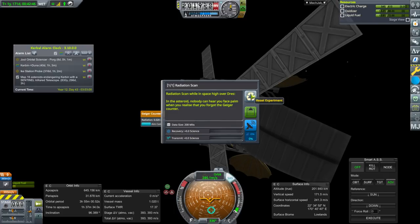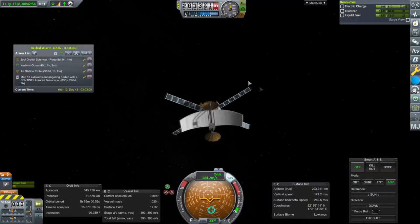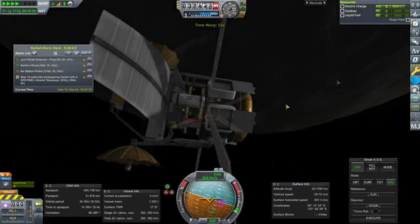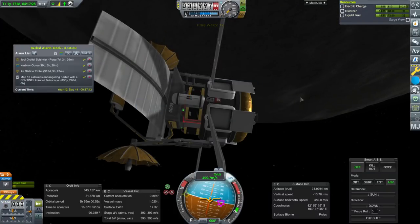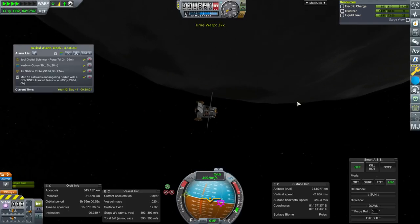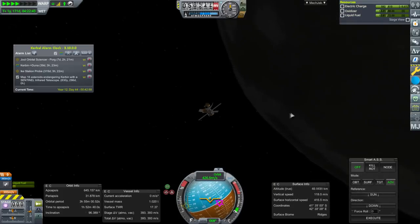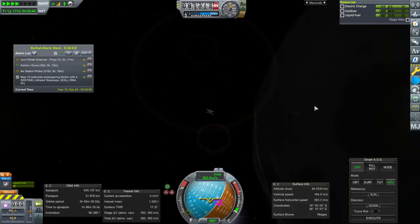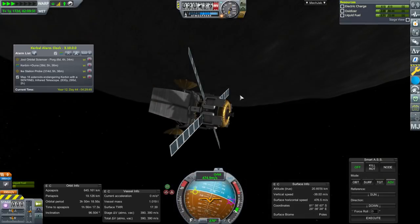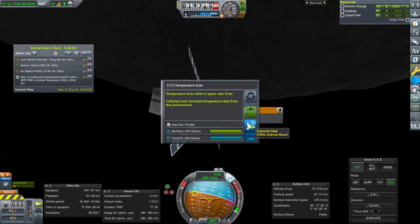Was the previous one already high over Drez? How low do we have to go for low over Drez? Let's go to periapsis and see. That's below 32 — still high over. We're going to have to get lower. We can't quite land this, unfortunately, we don't have enough delta-V for that. But I just want you to know I thought about that. That's under 20 — finally near Drez.